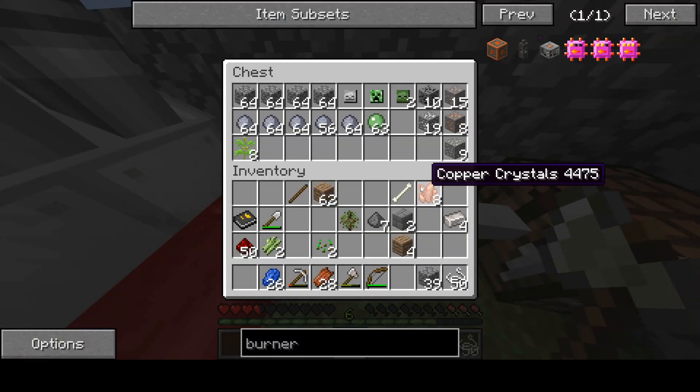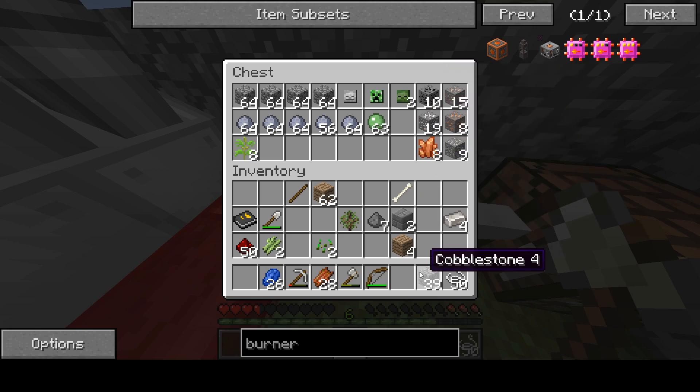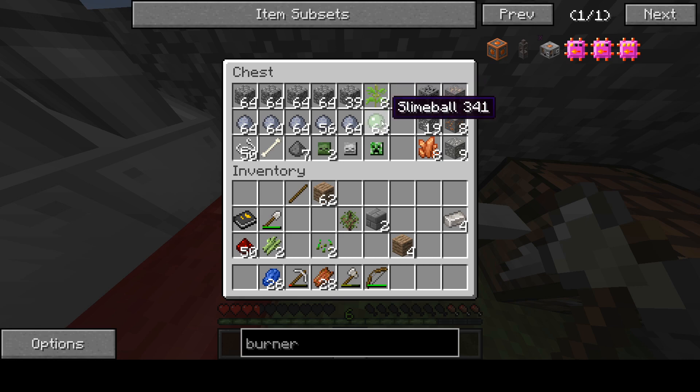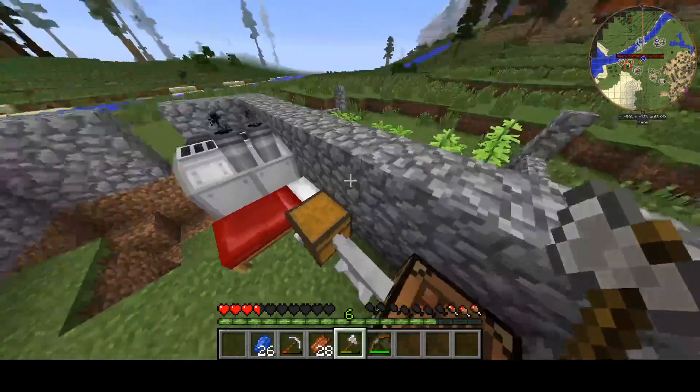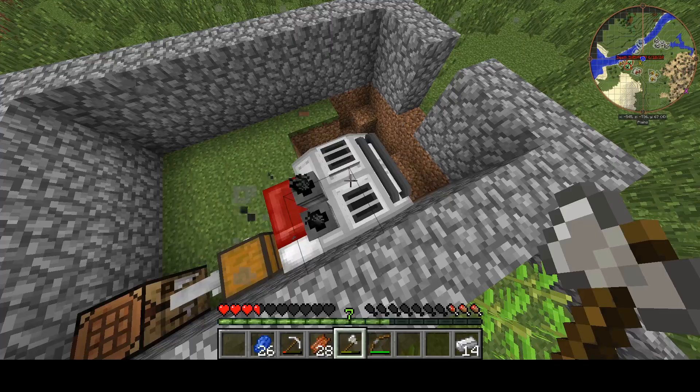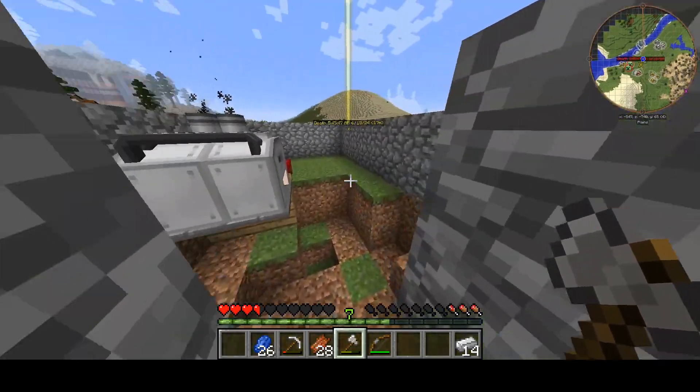Everybody tells me I'm not organized, but look — I got my cobblestone, skeleton skulls, clay, slimeball, hemp. Ores are over here. This is actually the most organized. Let's switch this up — put this garbage in the miscellaneous section. Super organized. Look at this miscellaneous section. What if we organize things by color? That would be so ridiculous — anything primarily green goes in this box.